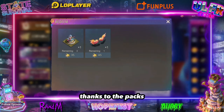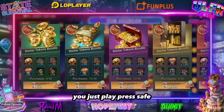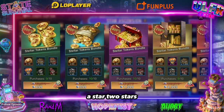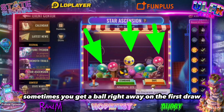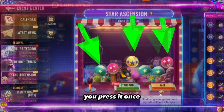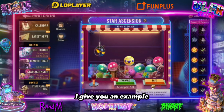We're going to activate this little Sentinel now, thanks to the packs — I didn't show them all but they're here, and there are plenty for those who want to play. After that, you just press safe, press three times, and you win a ball — one star, two stars, or three stars. Sometimes you get a ball right away on the first draw, but it's like a fair-round game: you press it once, the ball drops, and so on.